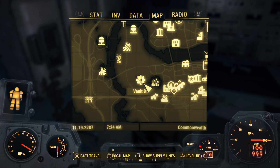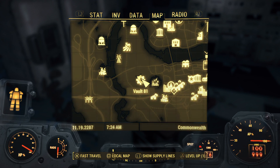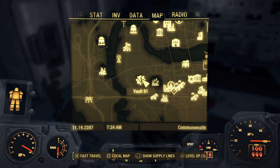Hi guys, Quantum Videos here, and I'm going to show you how to get the Medicine Bobblehead in Vault 81. A few important things you need to know before you get the Medicine Bobblehead: you need to go down to the doctors in Vault 81 and donate blood.